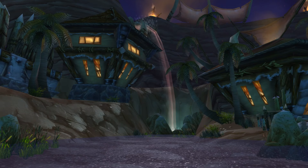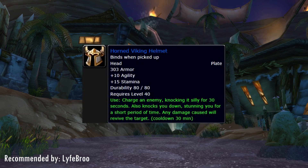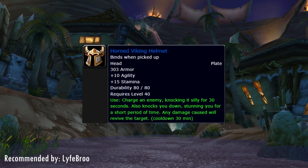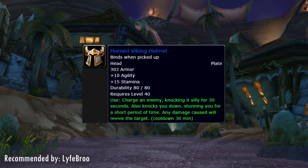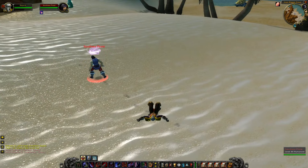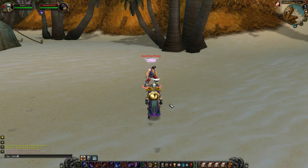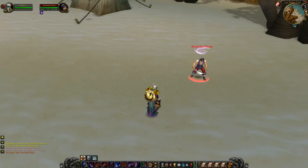Next item is the Horned Viking Helmet, which drops off Eric the Swift in Uldaman, recommended by Lifebro. It's a level 40 plate item with agility and stamina, but more importantly it does exactly the same thing as the Goblin Rocket Helmet — though with a 30-minute cooldown compared to the Rocket Helmet's 20 minutes. Still, a non-engineering item that incapacitates the target for 30 seconds is a dream item for anyone heavy into PvP who has the nerve to take on a 2v1. It's definitely worth keeping in the back of your head for extra utility in PvP activities.